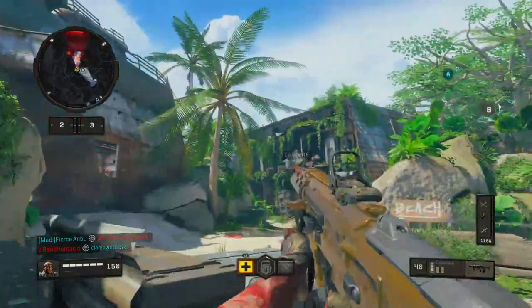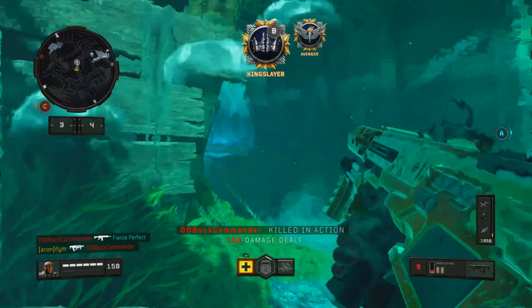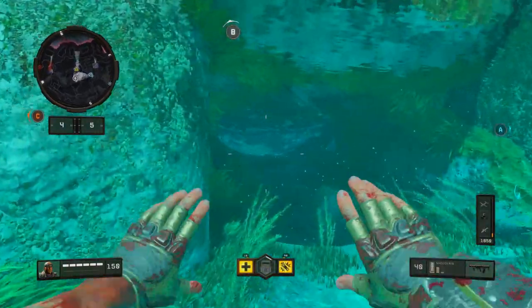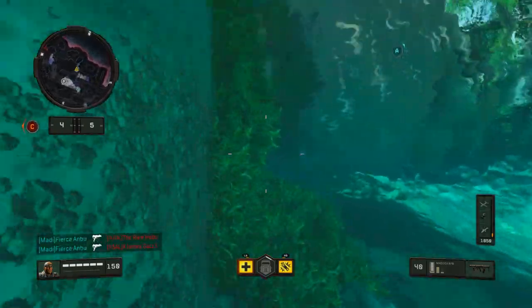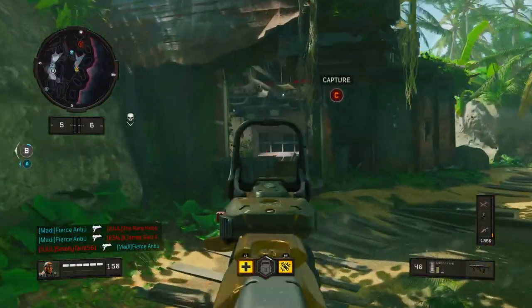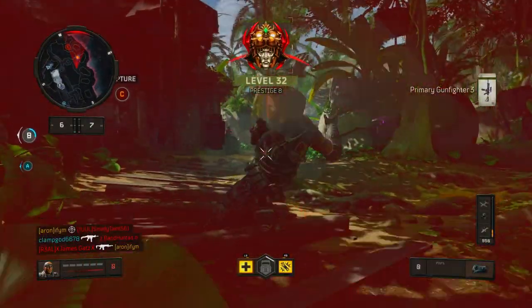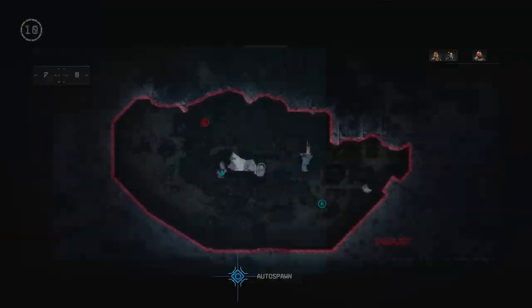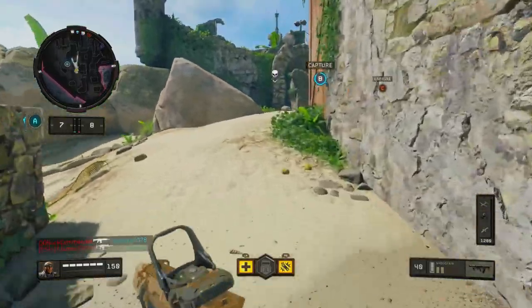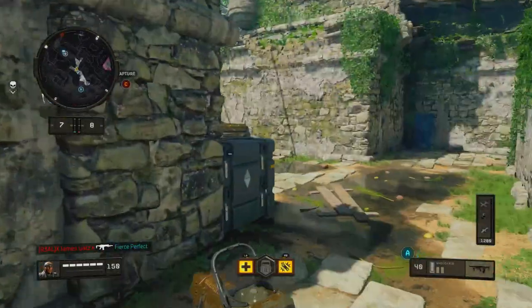So how do we get high scorestreaks? First of all, you have to make sure you're running the right class. I have class setups on my channel, so if you are looking for class setups go and check that out. But the main thing I want to talk about is your specialist. I think that the best way to get scorestreaks, especially high-end scorestreaks, is to use Ajax. Ajax is probably one of the most annoying characters to actually run into, but he's super super good as well.